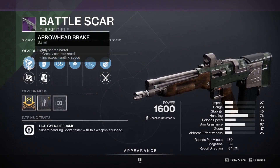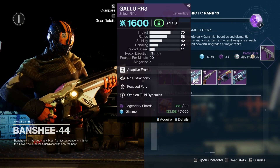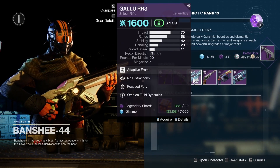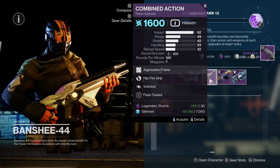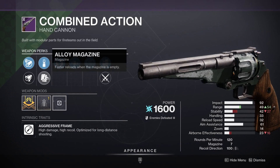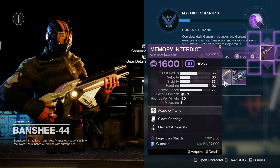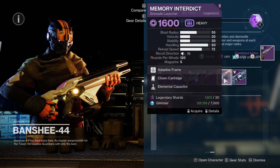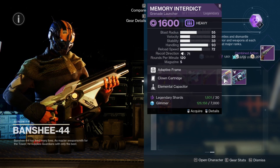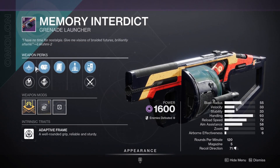Extended Mag, Arrowhead. That could be quite fun. For the Gal-UR: No Distractions, Focus Fury, Compulsive Action with Hip Fire Grip and Vault Shot — that's actually pretty good. Wait, it's Arc — I'm grabbing that, that's pretty sick. Then we have the Memory Interdict with Clown Cartridge and Elemental Capacitor — that's actually not terrible either, to be fair, for a grenade launcher.